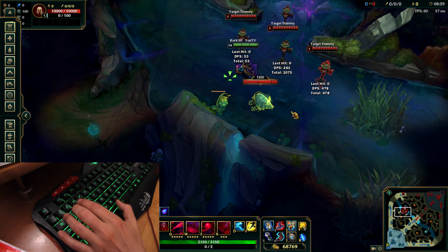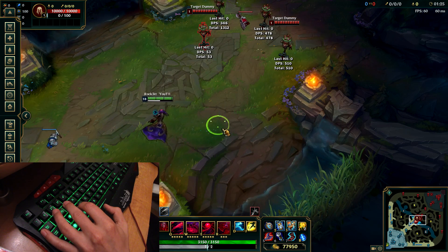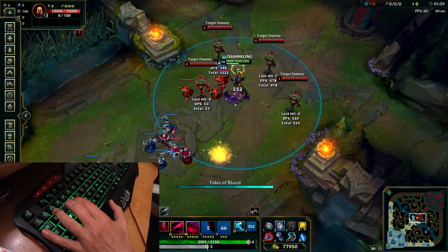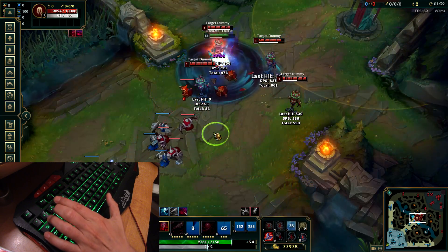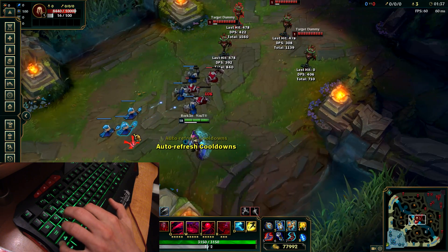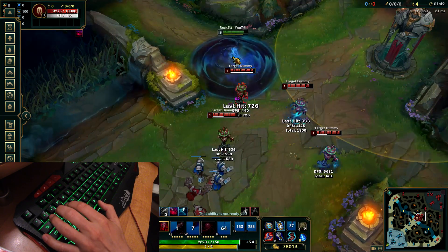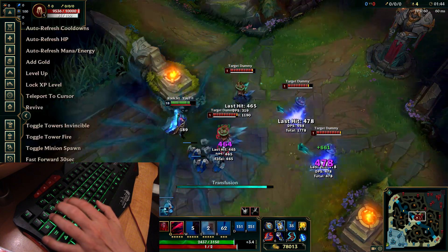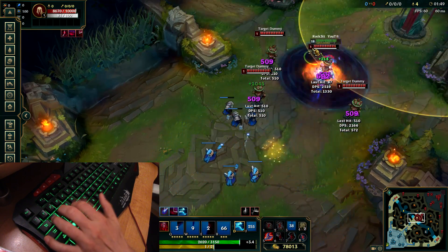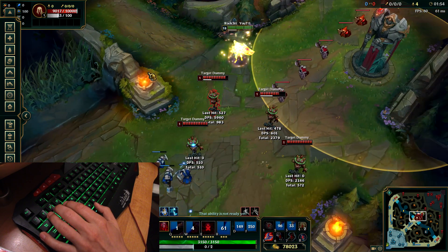Let's check it slowly and then fast. Charge E with middle finger, flash into position, ultimate plus Ignite or Ghost, then move middle finger to W and Protobelt into it. That's it — not a big deal, but it needs some training. Go to the training center, put dummies in there, and train until you're fast enough. I go to the training center once every few weeks and train it even after one million mastery score with Vladimir, because this combo can be so easily messed up. Consistent training makes you more precise and leads to fewer mistakes.